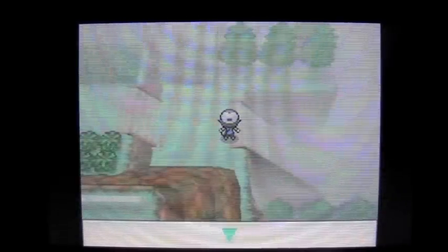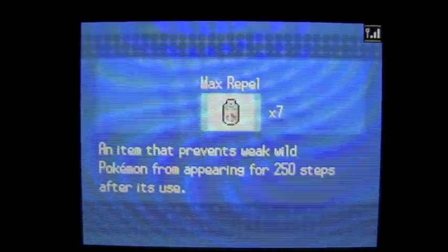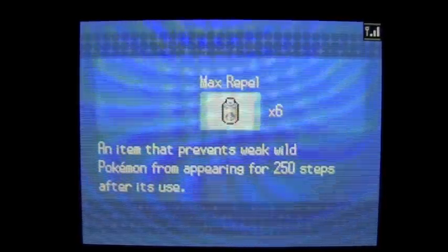Why are you on Route 14? Well, it's funny you should ask. I'm actually on my way to the Abundant Shrine to catch myself a Landorus. Because, guess what? I already have a Tornadus. If you have Pokemon Black, you have Tornadus. If you have Pokemon White, you'll have Thundurus.